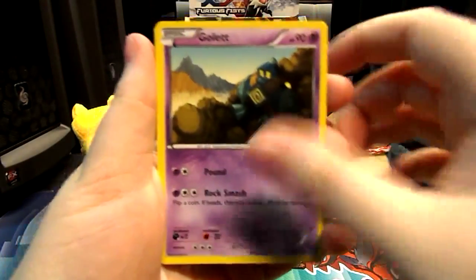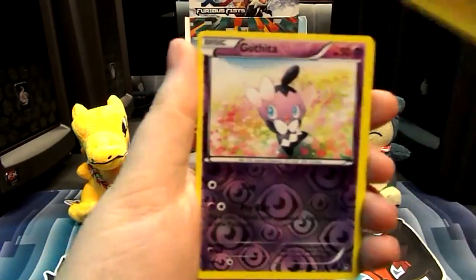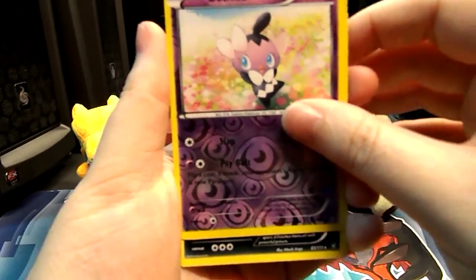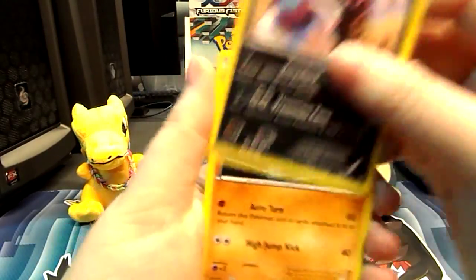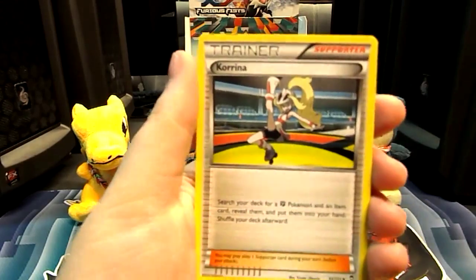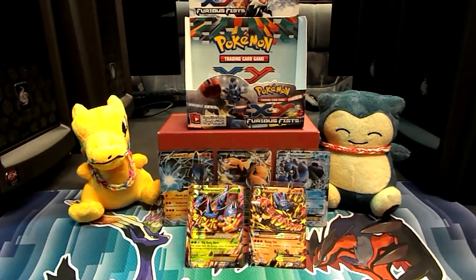We have a Bellsprout, a Golett, a Drowzee, a Clefairy, a Pikachu. We have a Gothitelle — that's Reverse. Then we have a Drapion Rare — what a dud ending. And then we have a Meowth, a Hitmonchan, and a Keldeo. Actually, that's an awesome ending — I'll take that Keldeo.